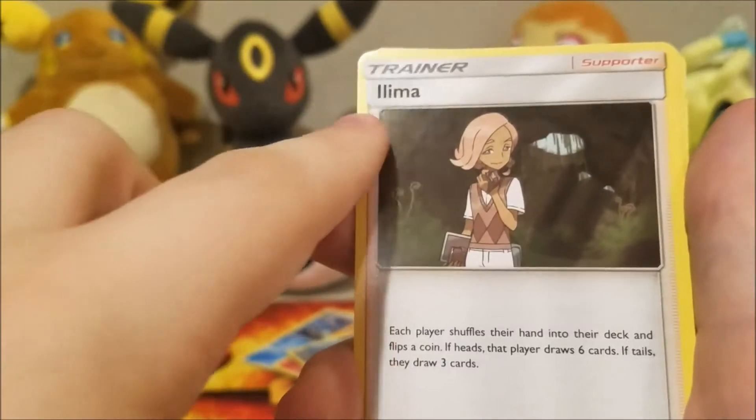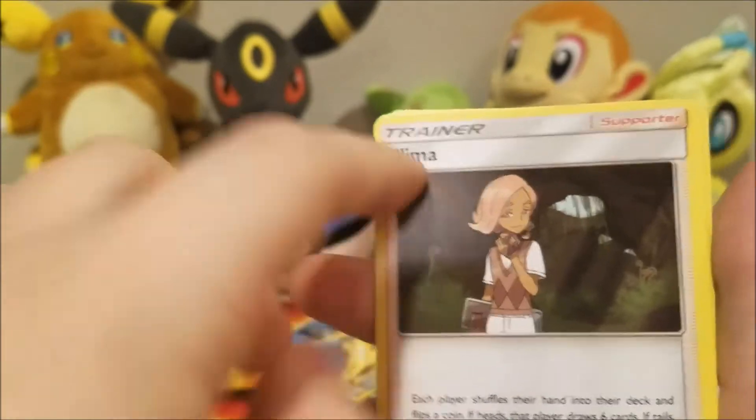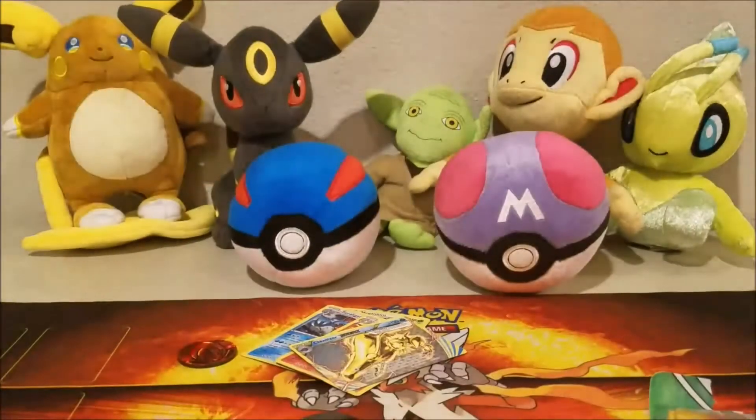Ilima — I used to think it was Lima, because the I kind of looks like an L. Clawitzer Rare, and a Bewear Regular Rare.